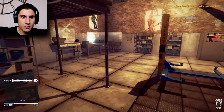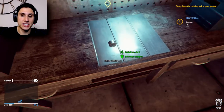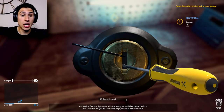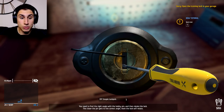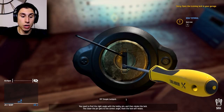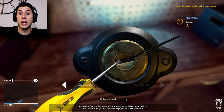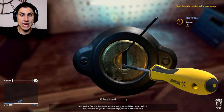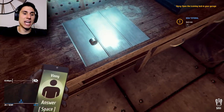You need to find the right angle with the bobby pin and then rotate the lock - the closer the pin gets to the correct angle, the more the lock will rotate. I try to rotate it with WASD. Did I break it? I think I broke my lock pick. Wait, there we go. Sweet - 'You did a good job on that old TV in the empty house.'